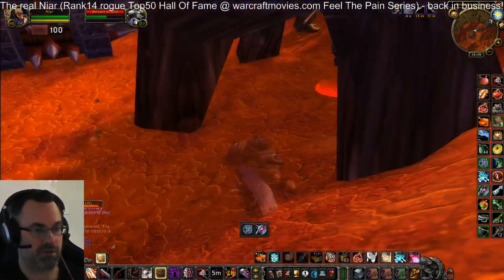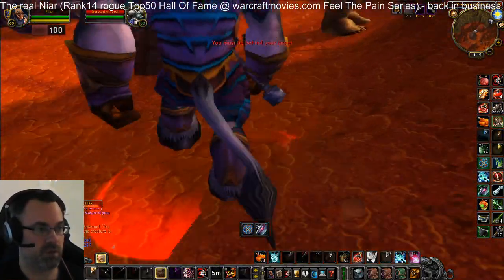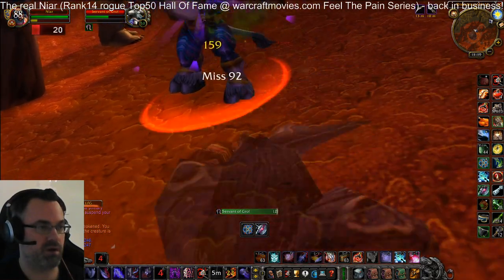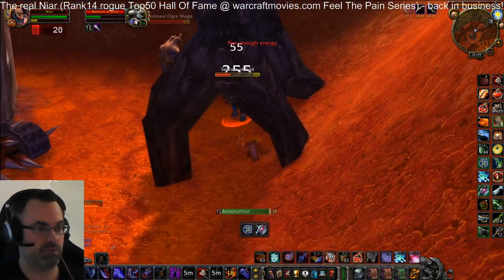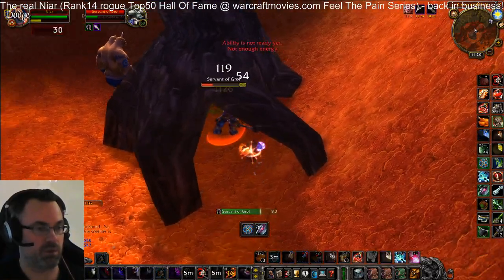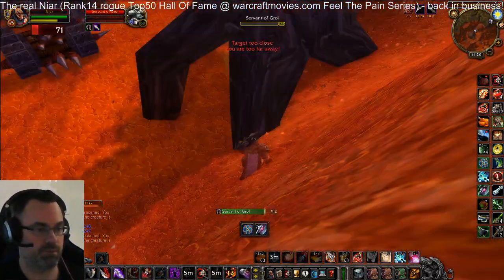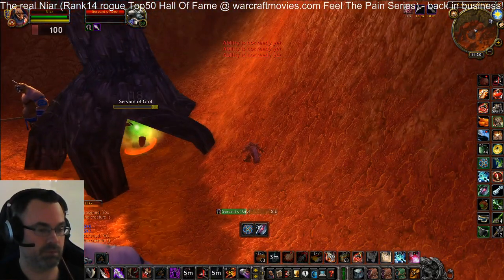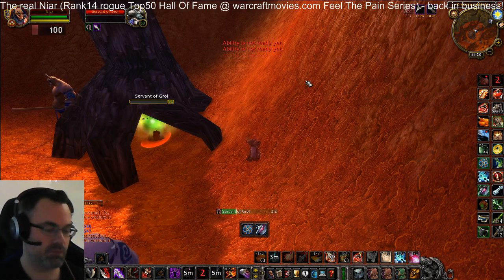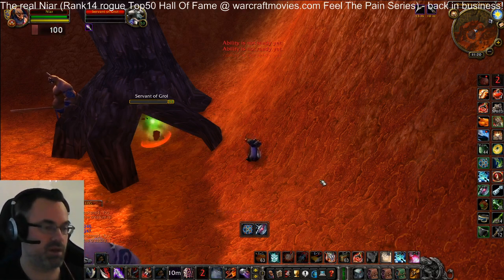That's the fastest way to do it. You can also kite him if you want, but it's quicker to just do it this way. If you're a rogue you can vanish when he comes for you, and if you have Prep you're gonna get a new vanish.